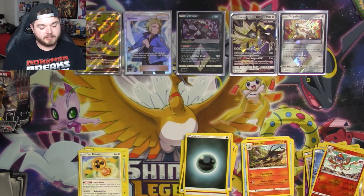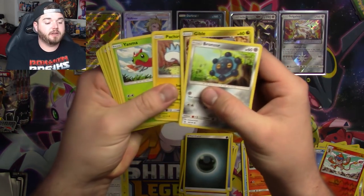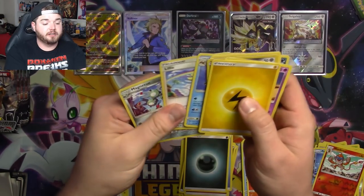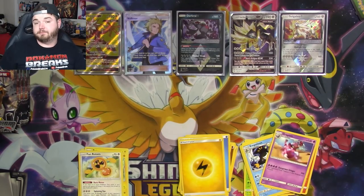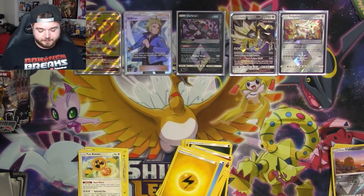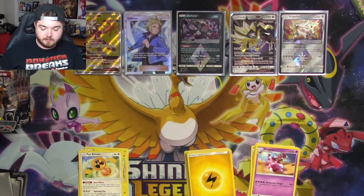We've got a Diglett, a Drapion, and an energy card, as found in every pack. That's it — that's my story. Let me organize a little bit here as we dive in to the last quarter of the video.